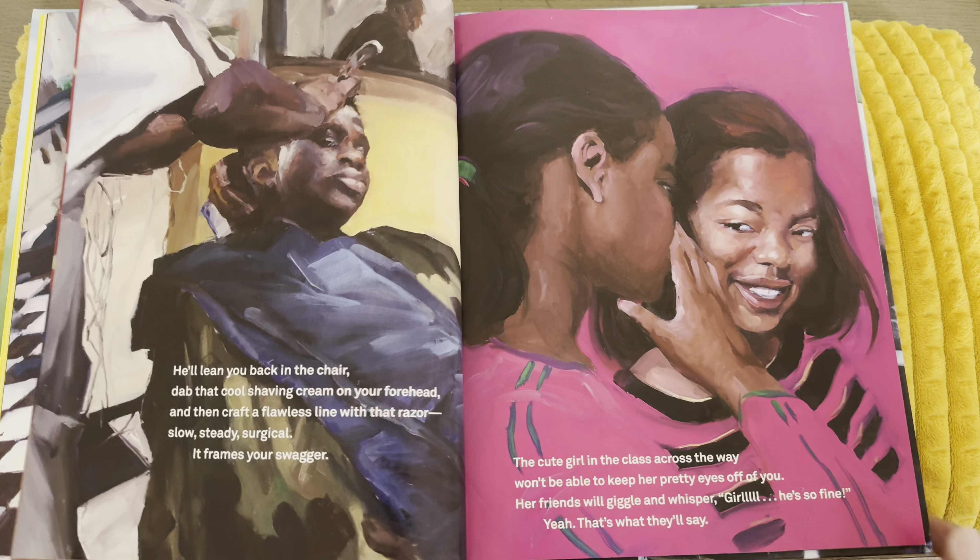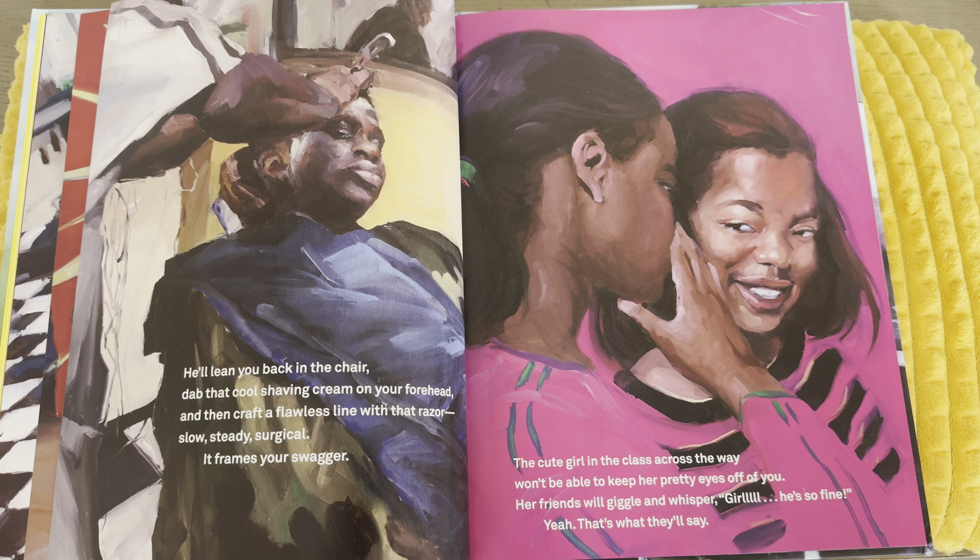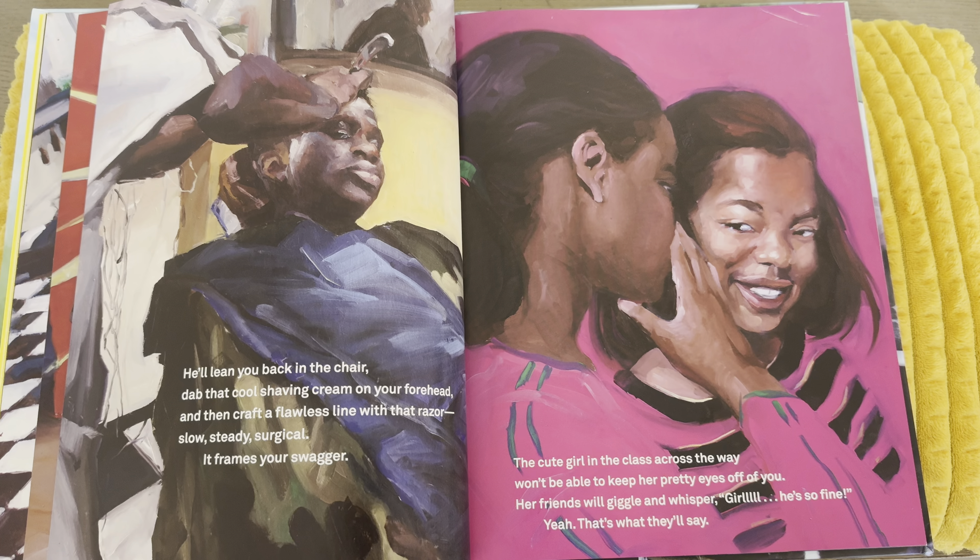He'll lean you back in the chair, dab that cool shaving cream on your forehead, and then craft a flawless line with that razor — slow, steady, surgical. It frames your swagger. The cute girl in the class across the way won't be able to keep her pretty eyes off of you. Her friends will giggle and whisper, 'Girl, he is so fine.' Yeah, that's what they'll say.